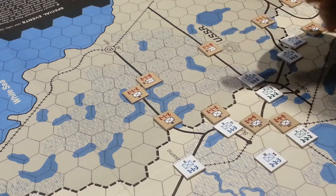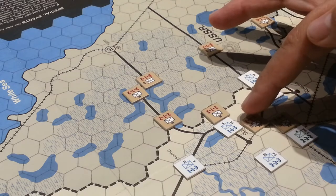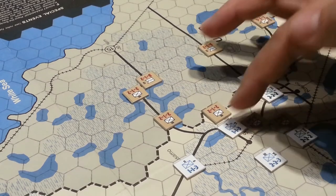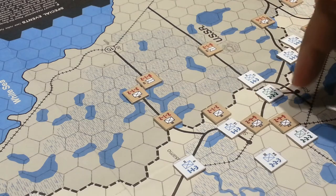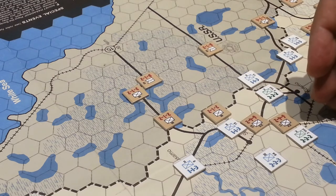That forces them to sit where they are, and because they're adjacent to Finnish units, they actually have to attack them. So these guys have to attack these guys at eight to one. I don't mind losing this unit. And these guys here, it'll be a three to one attack, and they'll probably win that battle, but we're not letting them penetrate deeper into the Finnish hinterlands.